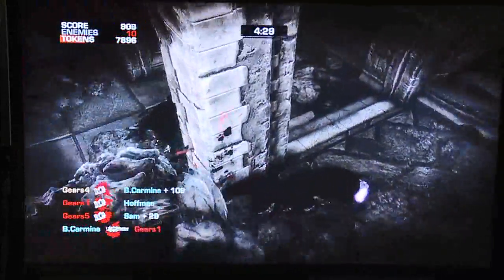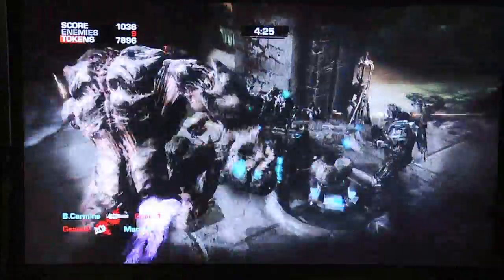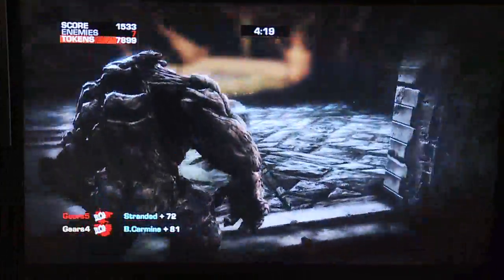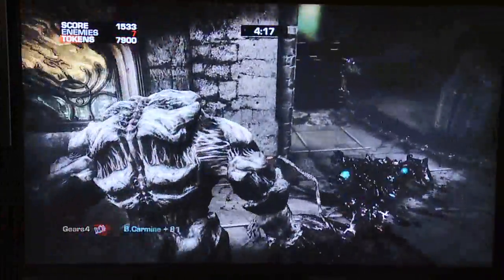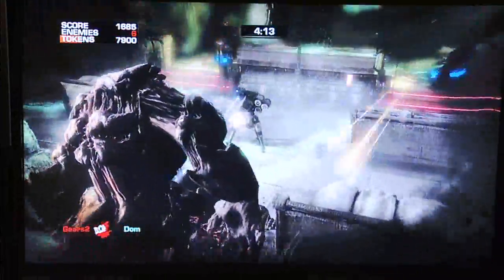You can see on the ground there's a new enemy called the Serapede — new to Gears of War 3. She crawls around on the ground, and she's very, very tough and hard to kill. You have to shoot the glowing purple spot on her back to be able to kill her. And she can run around and chop guys in half — a lot of fun.